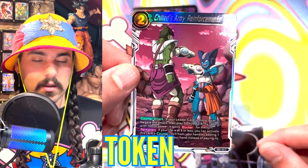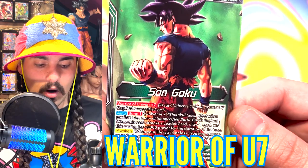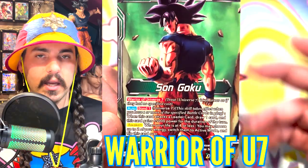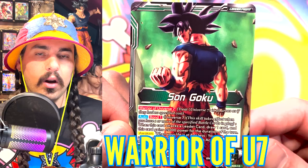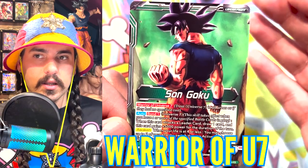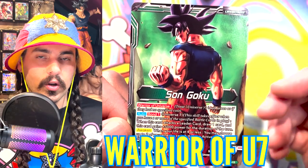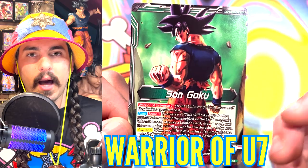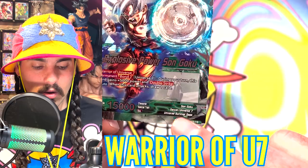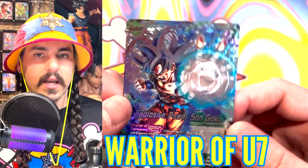Warrior of Universe 7 means that all Universe 7 cards in all areas are treated as if they have no specified cost. So what that means is if I had a green Universe 7 card, I could play it with a yellow energy because the specified cost can be any color. But remember, that doesn't apply to extra cards — this only applies to battle cards. Any battle card that says Universe 7 in its special trait can be played with any color energy rather than the specified cost energy.